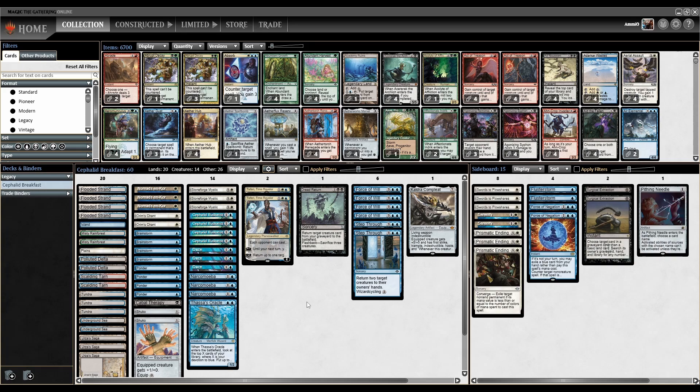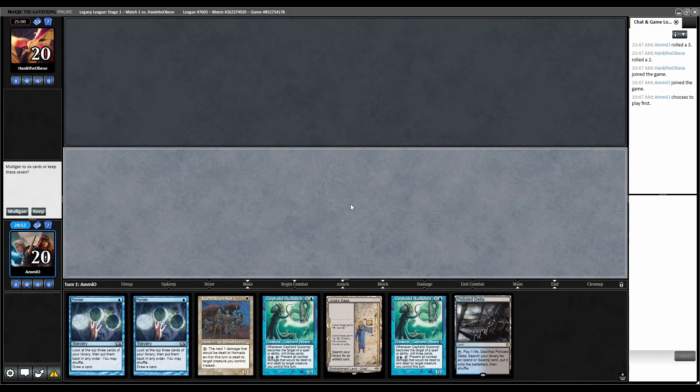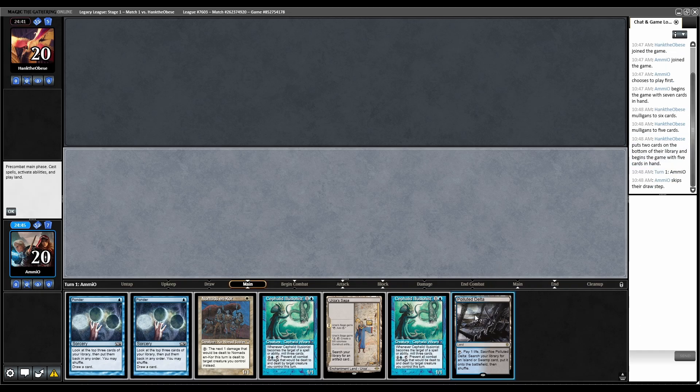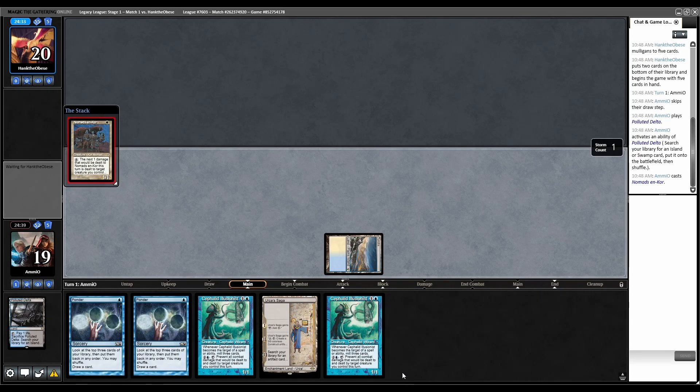Let's jump in to the final League of Legacy forever. We're on the play for round one. This hand is a turn two kill, so we'll keep. Opponent mulls to six, mulls to five. Delta, fetch Tundra, play Nomad's Encore, pass the turn.